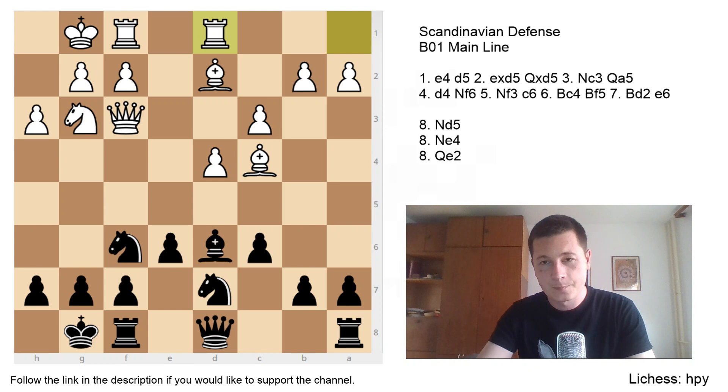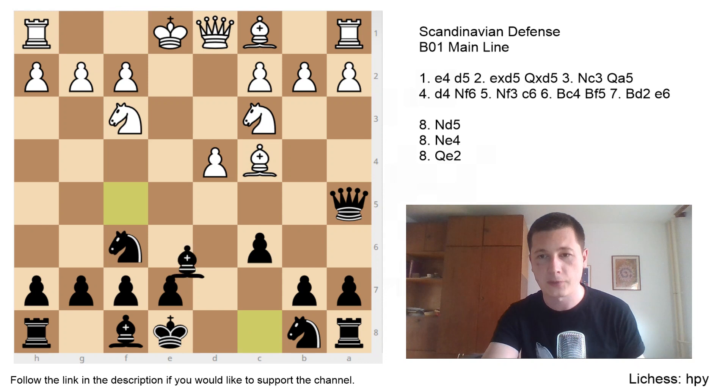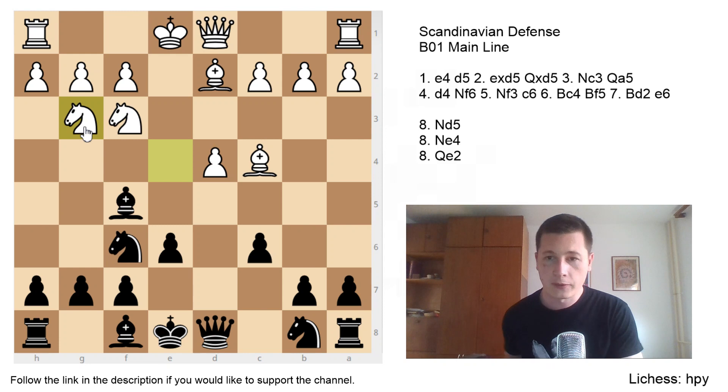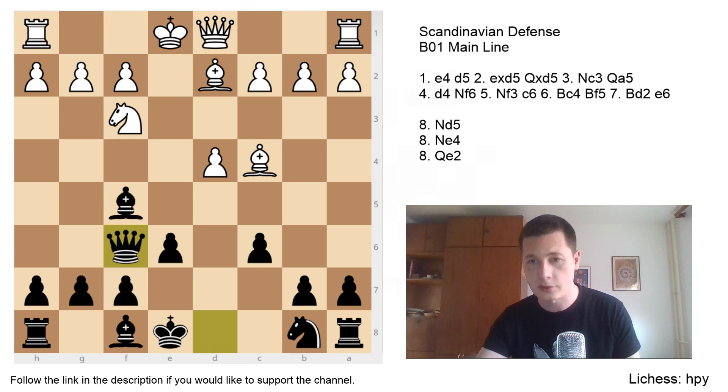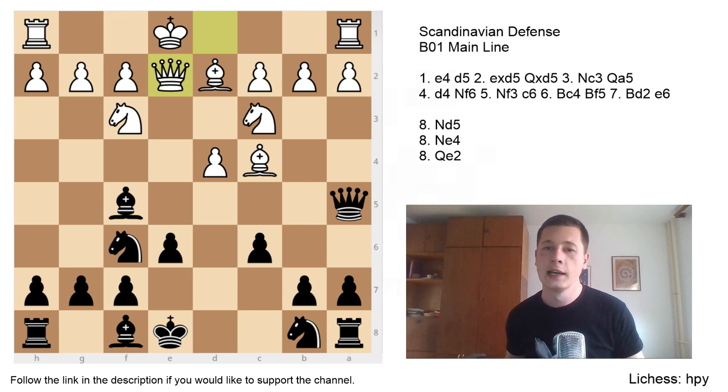Let's go over the main moves once again. After e4, d5, Qa5, d4, create your setup — both sides — Bc4, Bf5, Bd2, e6. This is the start of the variation. White can choose Nd5, which forces Qd8 — the mainline — and after Nxf6 you take with the g-pawn. Black can also face Ne4, which after Qd8 can go into Ng3 lines, which is very tricky for black. Or there's a transposition after Nxf6, Qxf6 or gxf6. White can also choose Qe2 where both sides castle queenside — a very aggressive opening.